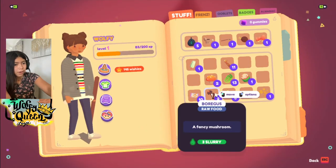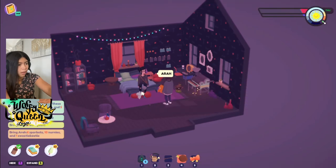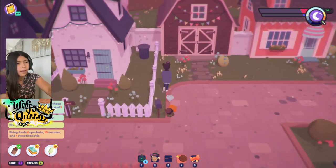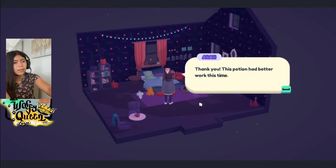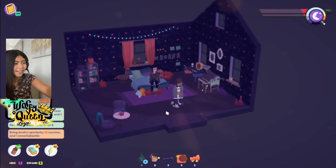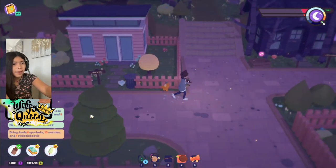Okay, what do we need — and how many Borguses do you need, Ara? Oh, I need three — I have two right now. Oh, there's one right here — I can't believe we missed that! Here you go, Ara. 'Did you scrounge up those Borguses for me yet?' Yup! 'Thank you — this potion had better work this time. Anyway, here are those gummies!' Yay, we finally have gummies — we can buy some things now!